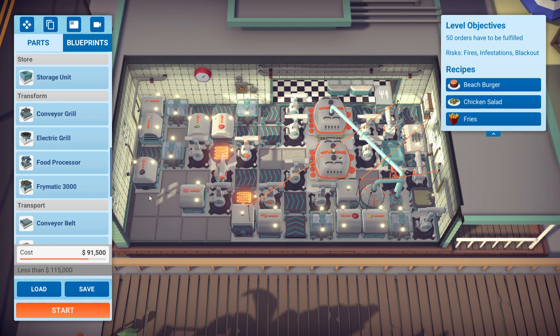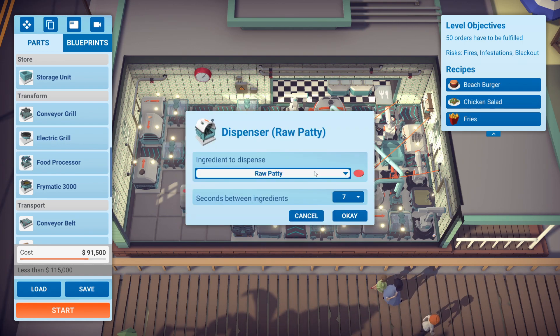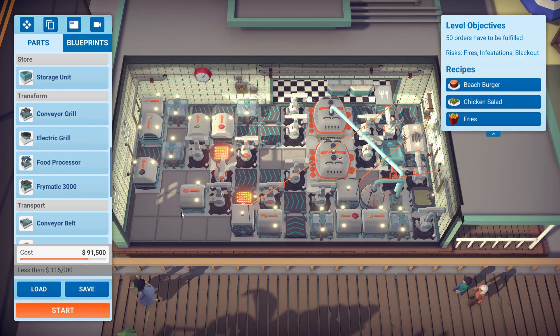Speaking of patties, the beach burger here — mushroom, 21 seconds; burger bun and tomato, 21 seconds; and then the raw patty, 7 seconds. I had to actually increase the time for this because we were wasting too many ingredients.